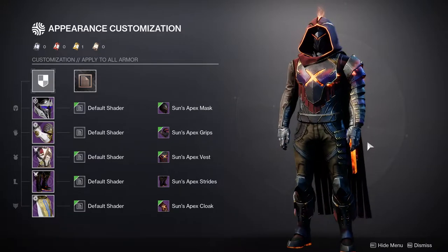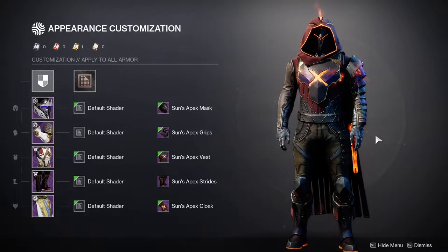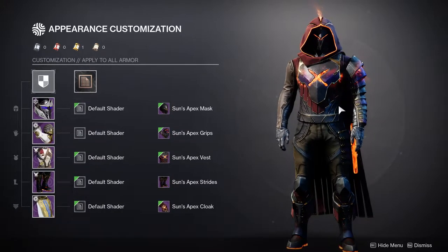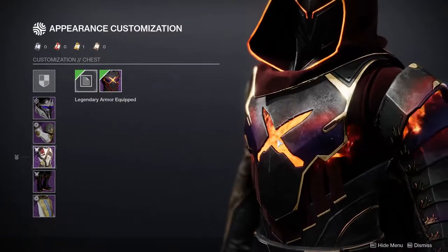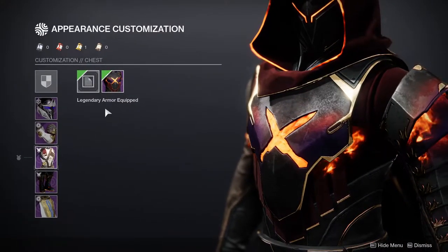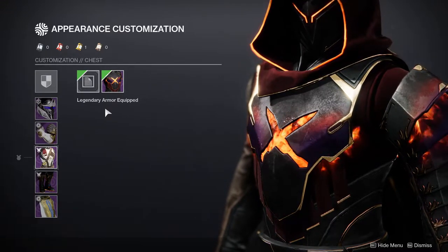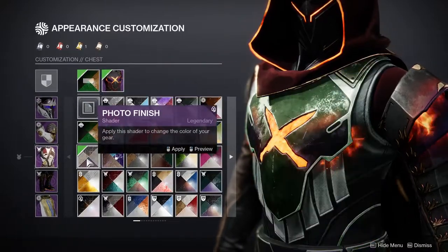I'm personally just not a big fan of the arms and I will never use them, but I specifically picked them up so I can talk about them in this video. As for the chest piece, I actually think it's very usable. The only negative — and this is going to apply to all of the armor pieces — is that the solar fire will never change color.